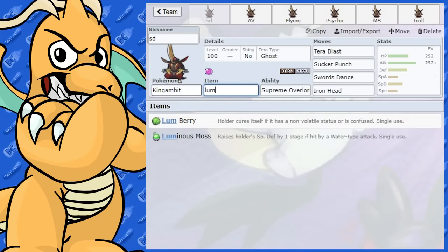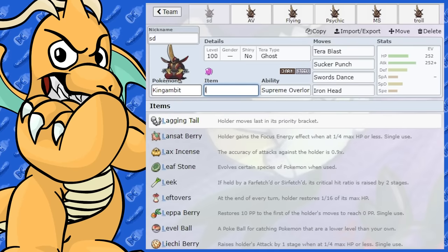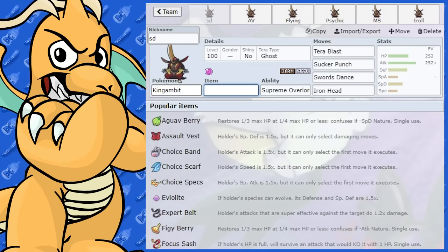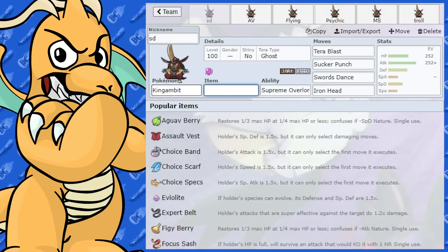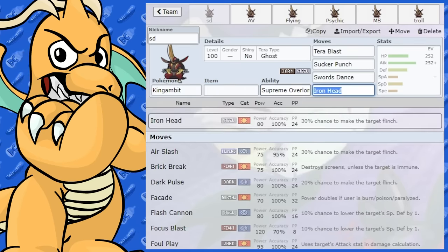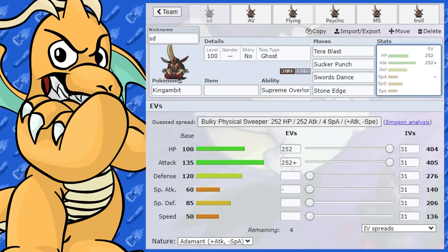You could also have Lum Berry, but you probably won't need to worry too much about getting burned and stuff like that. You're a Dark-type so you don't have to worry about Prankster Pokemon. However, any Fire-type Pokemon coming in is going to wreck you. It does have Stone Edge for Fire-types, though that can be shaky.